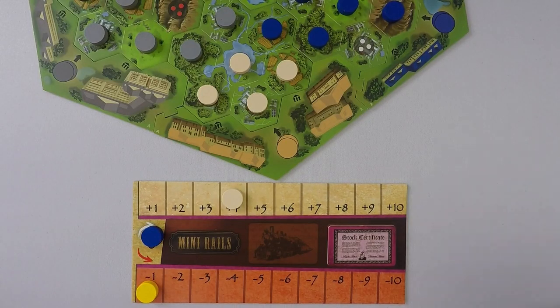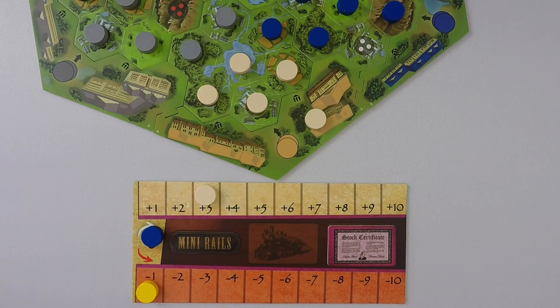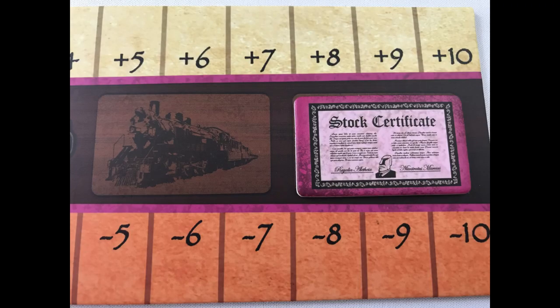If the company disc can't be placed when building, put it on that company's frame instead and reduce all stock in that company by one. When players take the second action of a round, it must be the action they haven't taken yet this round. The action token remaining on the player board will remind them which action they have available.